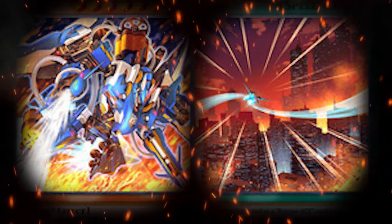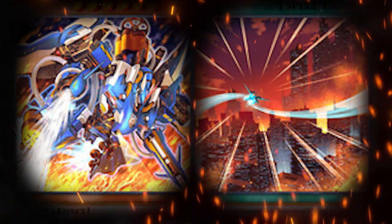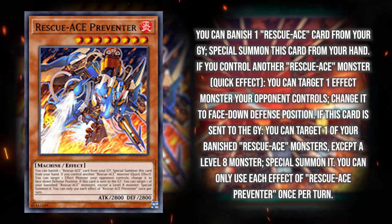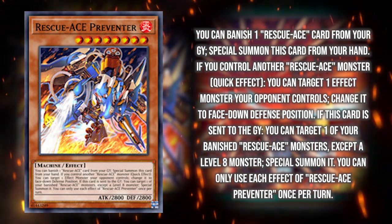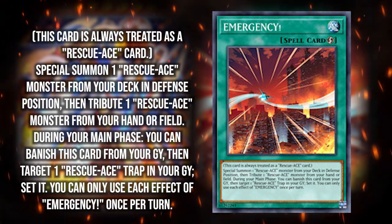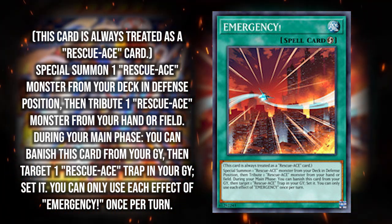Before we go into the second half of the video, I need to introduce the Duelist Nexus support for Rescue Ace. Previously the deck was more of a sit-back control strategy with trap card interruptions. Now we get a monster effect interruption that's very easy to summon and also a floater — searchable too. Then we get an Emergency Teleport equivalent called Emergency, which summons a Rescue Ace from deck and you tribute a Rescue Ace from hand or field. You can also banish it from grave to reset a trap card during your main phase, but that requires controlling both Hydrant and Turbulence.